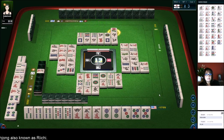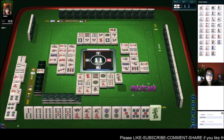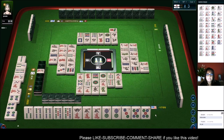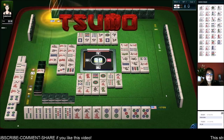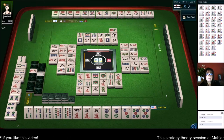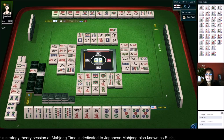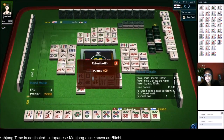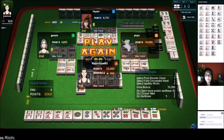We got a reachy player now and they have all terminals and honors except one six bam. Three characters — pass. Green dragon, that should be safe. Eight bamboos. Ipatsu reachy — they got it. Looks like they have pinfu and ipatsu riichi. Four han — pure double chow, fully concealed, ipatsu, riichi. So they had a pure double chow. All right, so we got third place.